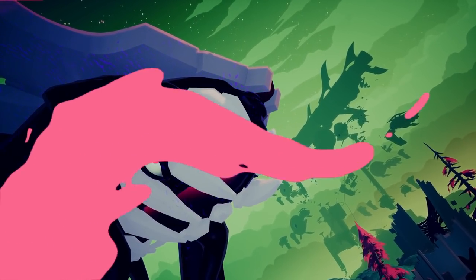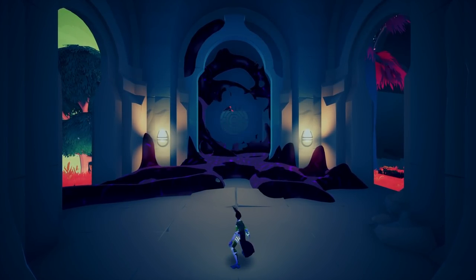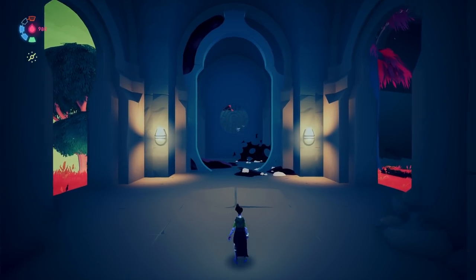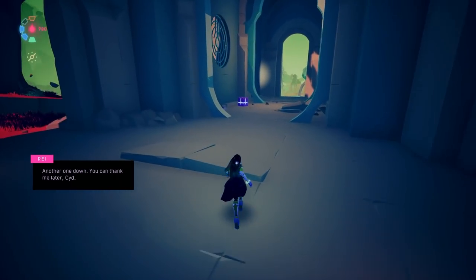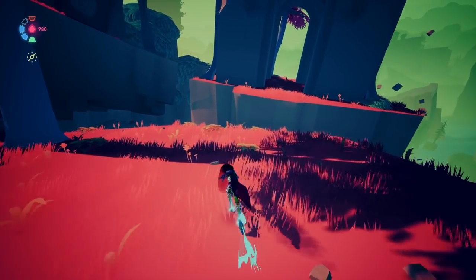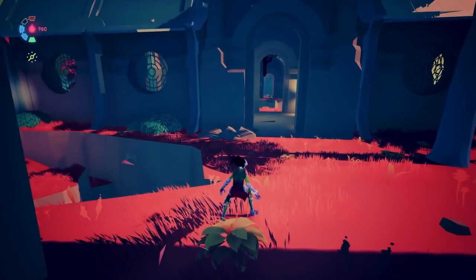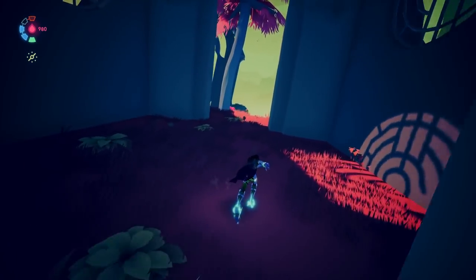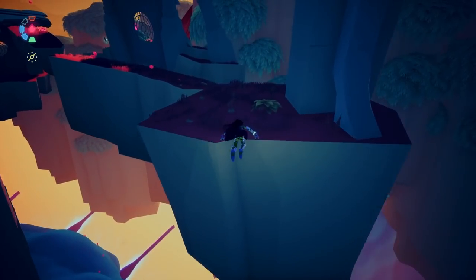I like the fact that the eyes showed up. I do wish that every time you attack the boss or something, you'd have to stab one. Yeah, I don't know why we aren't stabbing the eyes off the boss. Another one down — he can thank me later, Sid. We haven't found Sid for this area, but she doesn't actually have anything terribly useful to say until we liberate her.